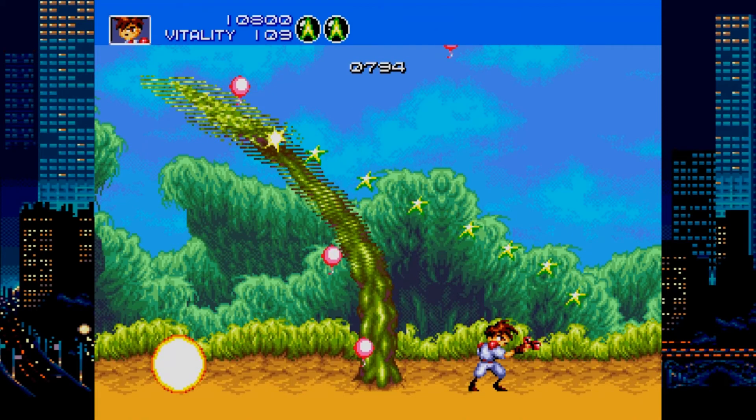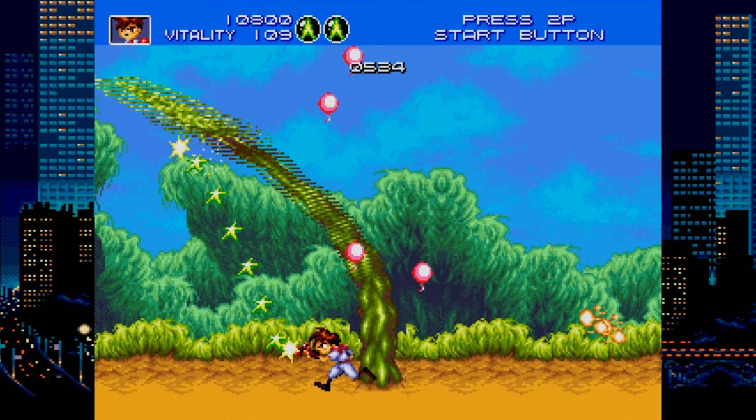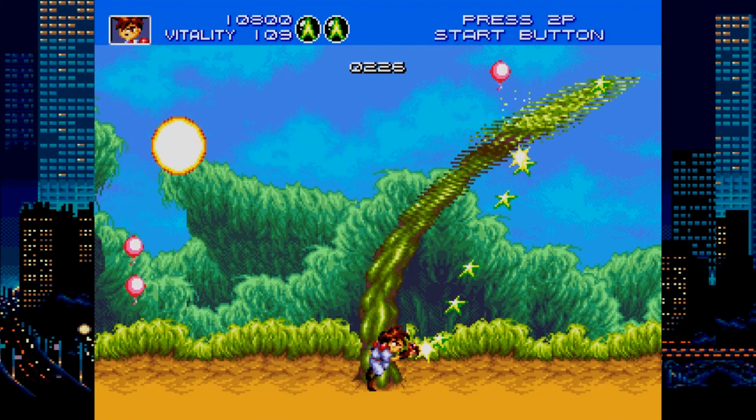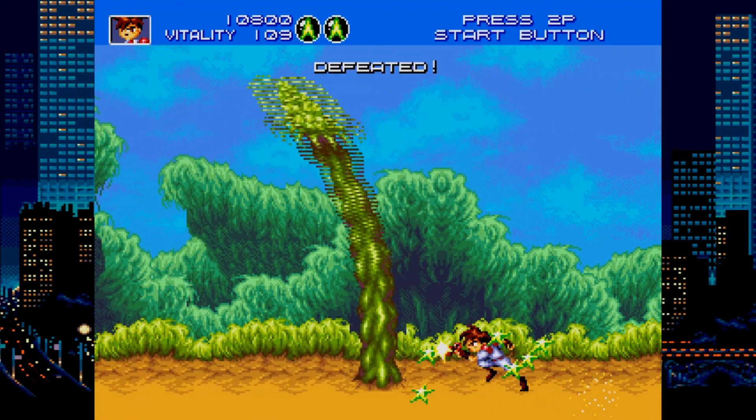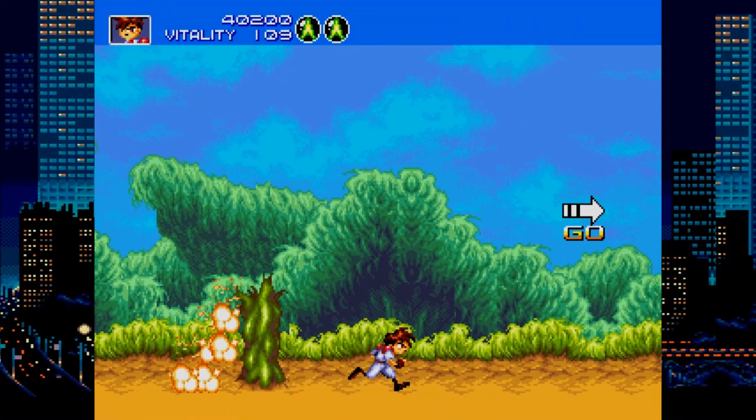Pick up the health. My vitality is in the upper right. This boss is a giant leaf of asparagus that I'm just going to shoot until it dies. It's giving off little pink balloons and giant caterpillars. And that seems like super easy, almost like cheesed.